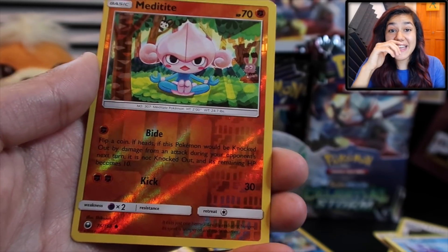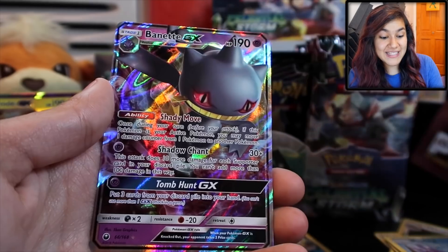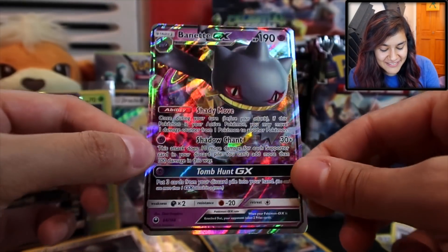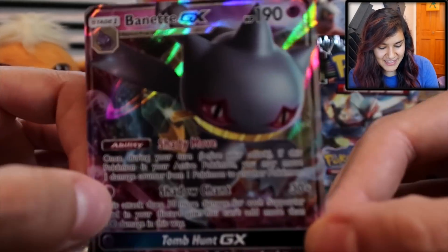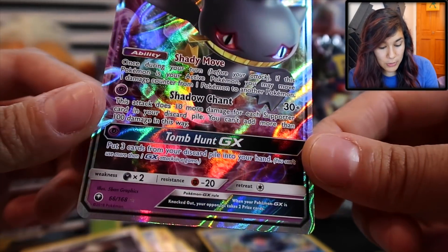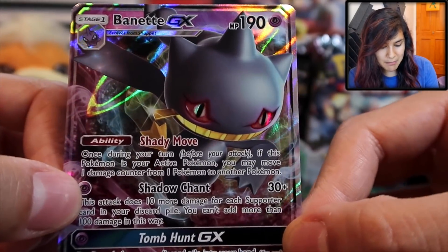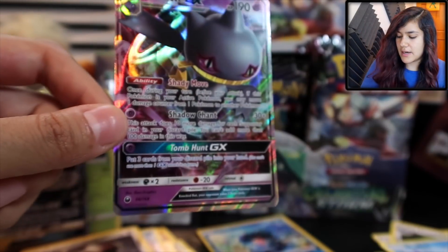We got a Meditite and I think I see something good in this pack. We got a Bayonet GX! Yes! This is one of the ones that I wanted. This is amazing. I love this. So here it is — Bayonet GX. I love the holographic in the eyes there. So nice. This is our first GX of the box.